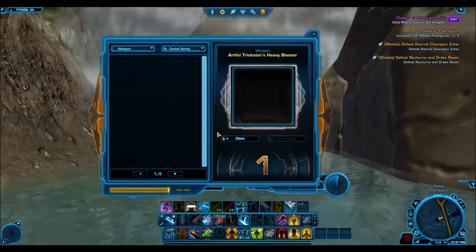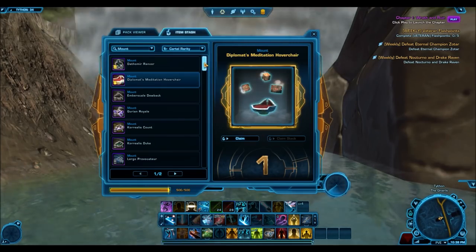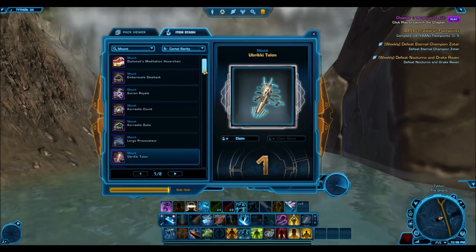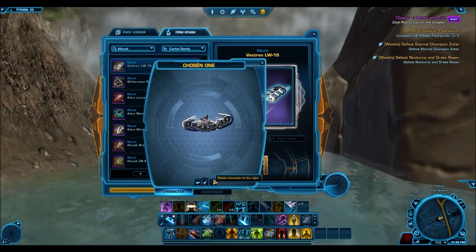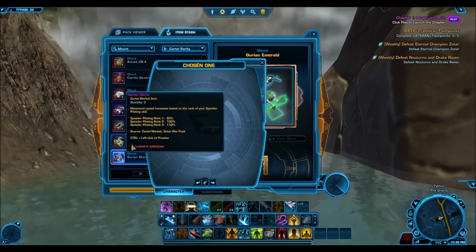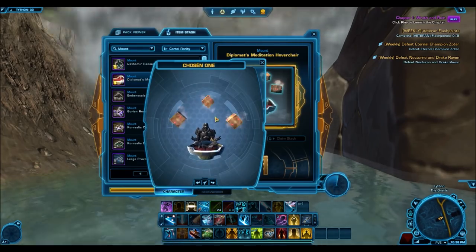For mounts I got 81 mounts — that's one mount every eight Grand Chance Cubes, which is pretty crazy. I did not know mounts dropped that commonly from Grand Chance Cubes. I thought the majority of the stuff would be things like companion customizations, but I'll get into that later. I got two gold mounts — very lucky — eight silver mounts, and 71 bronze mounts. A lot of the bronze mounts are crap that sells for nothing on the GTN, but getting two gold mounts really makes me feel like it was worth it. Getting something like a Diplomat's Hoverchair is definitely worth playing for that chance, because I know that's an item a lot of people would kill for in this game.